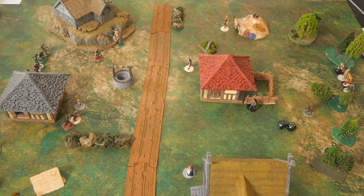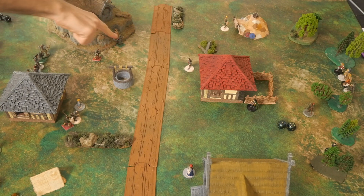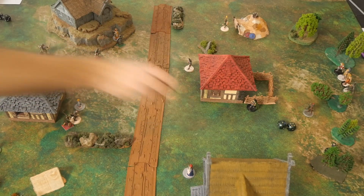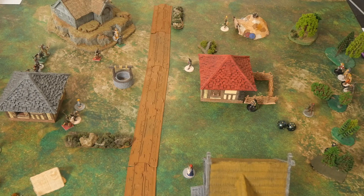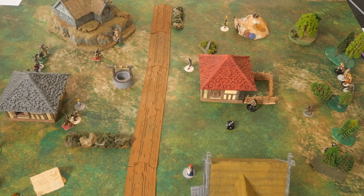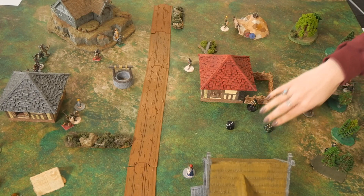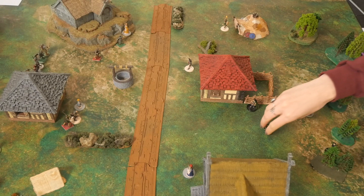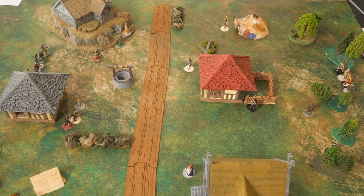A soldier tries to kill a villager — rolling a 3, that's a success. The villager rolls with no combat bonus; soldier gets plus 3. The soldier rolls a 5, villager rolls a 6 — villager wins, knocking the soldier prone, since it wasn't doubled.